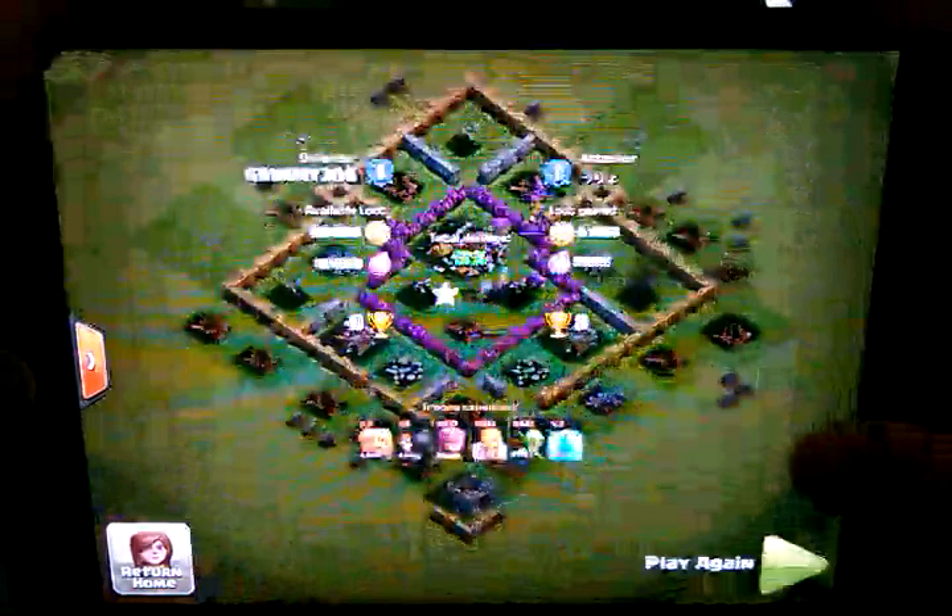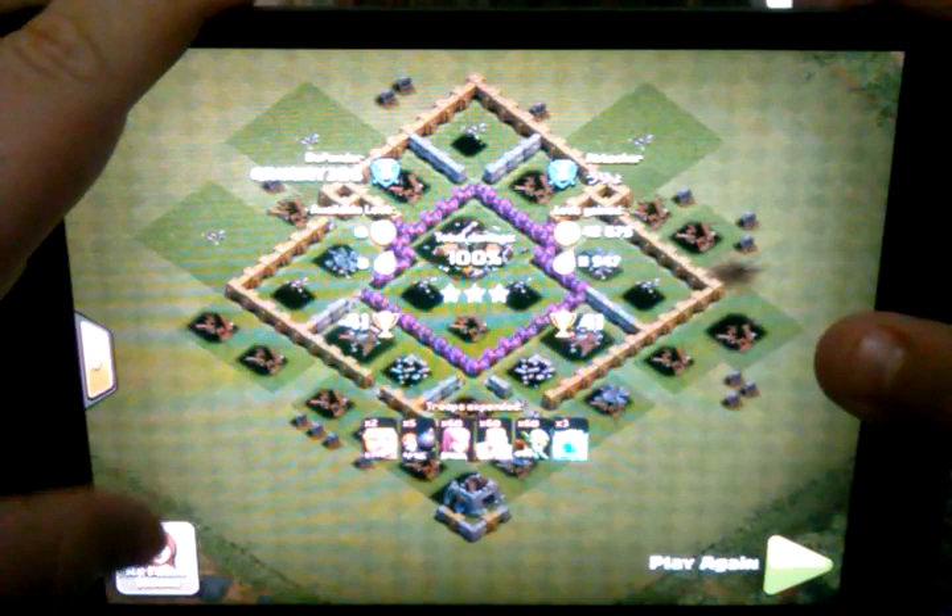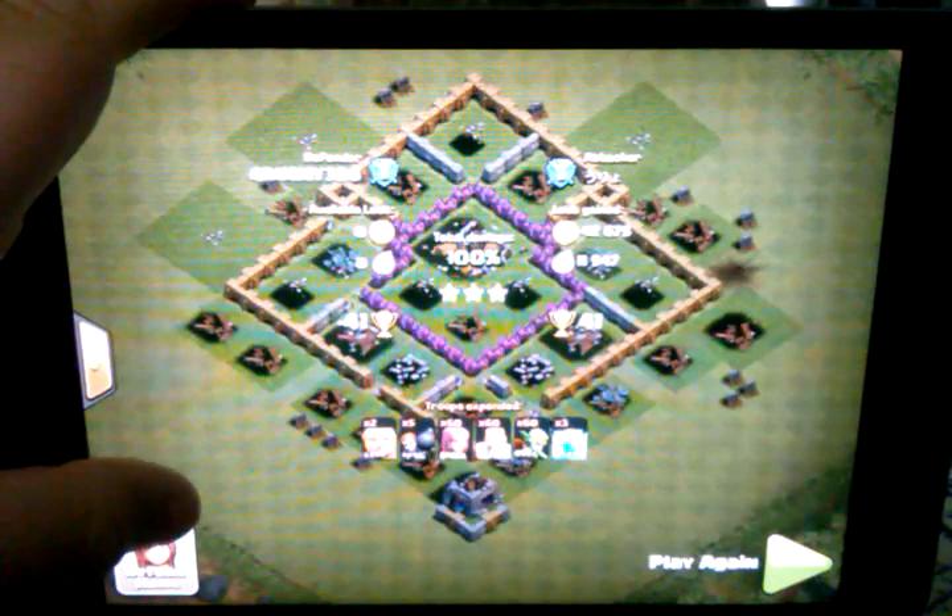That pretty much sums up that defense. He got me pretty good — two level 4 giants, five level 4 wall breakers, 60 level 4 archers, and the rest level 4 too: 60 barbs, 60 goblins, and three level 4 lightning spells, which took out my wizard towers and stuff — just horrible.